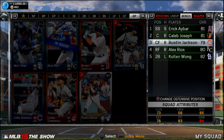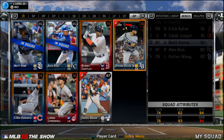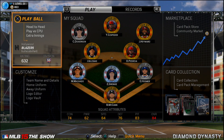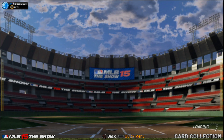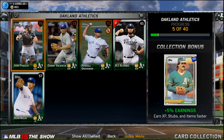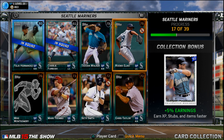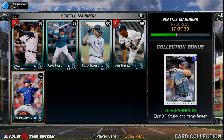I showed you the whole bench as well: Alex Rios, Colton Wong, and we'll add Matt Kemp in there as well from that last pick. Just wanted to wrap this up, guys - pretty quick video today. You can see the final collection here: 17 of 39 with the Mariners. Hope you guys enjoy, have a great day, and I'll see you guys later.